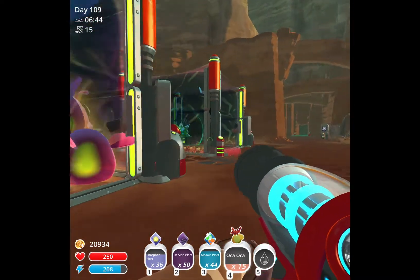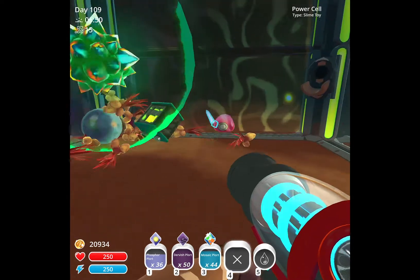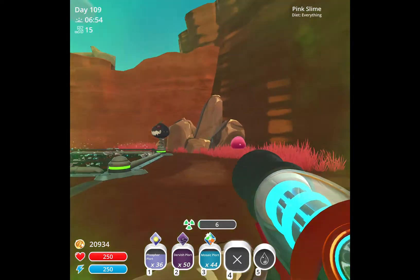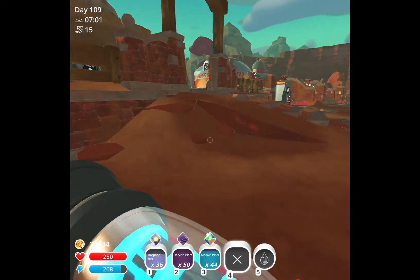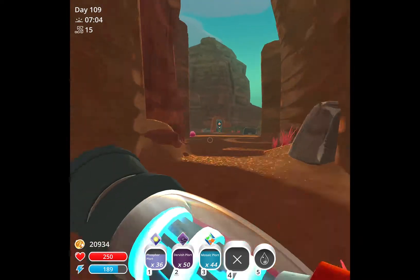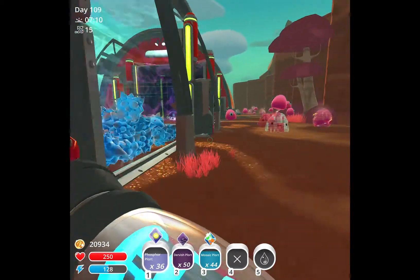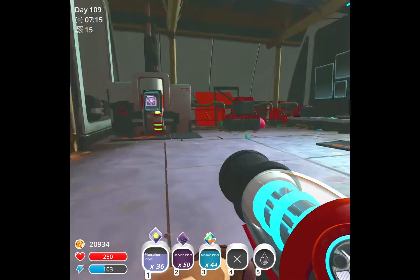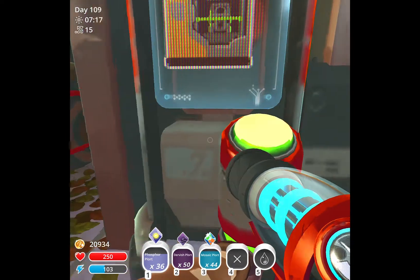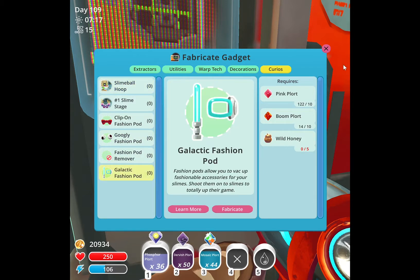Hey pink slime, you ruin everything — you just showed off the new texture pack! The new texture pack — you have to get it from the blueprints section. It's only 200 coins, which is actually really cheap. It's not really expensive either.